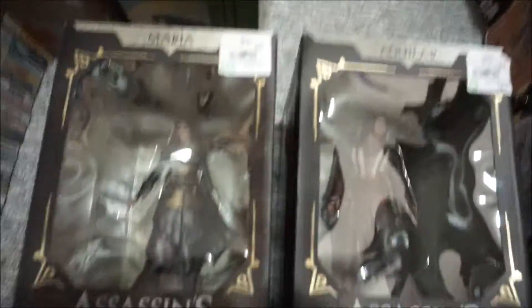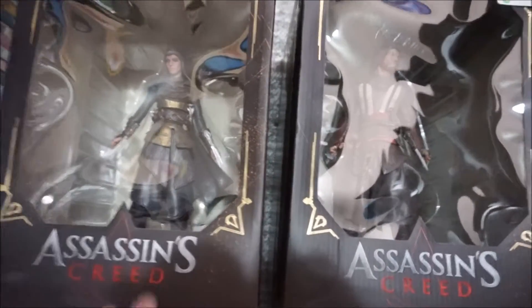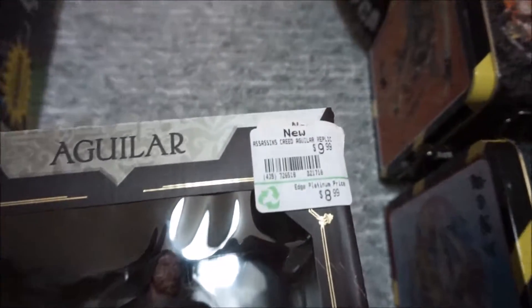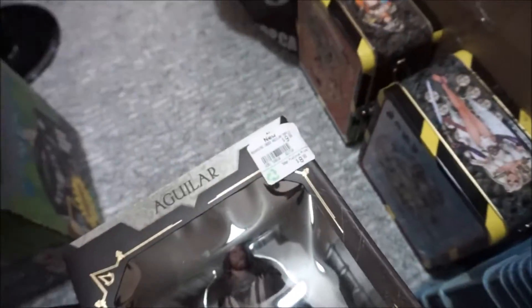These are Assassin's Creed collectible figures I bought from EB Games. The original price was $49.99 — this one was marked down to $9.99 and the other to $8.99. I'm also an Onyx member so I got 15% off, bringing them to about $8 each. We've got Maria and Aguilar. Anytime figures like these in mint boxed condition are $10 or under, I'm not going to say no. I almost bought two of each to have one to open, but I was kind of short on cash so I bought one of each.